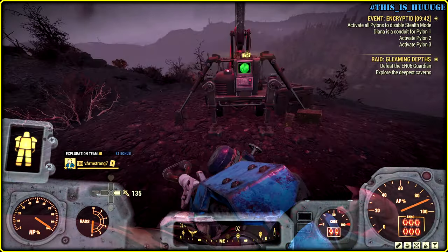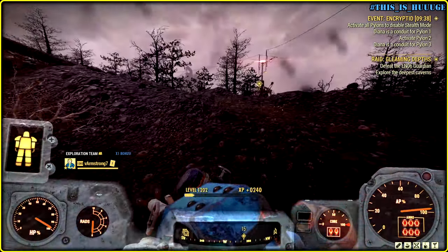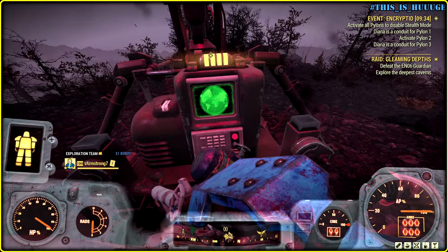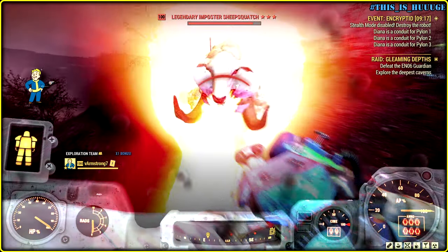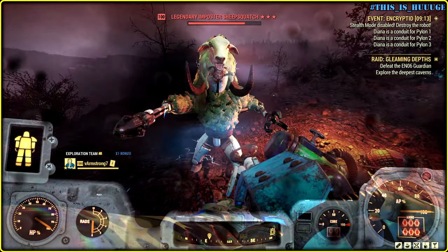Sounds a little bit complicated, right? So Beth came up with a wonderful idea: what if we can reflect all damage back to our Nemesis? The Imposter Ship Squash is vulnerable. Nah, there is no reason. Sadly, I can't be actually immortal here.